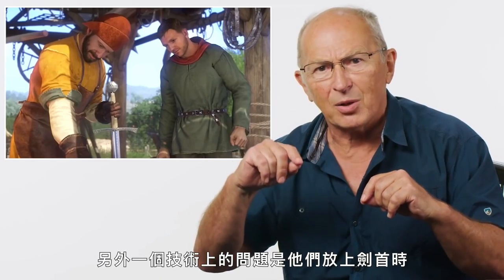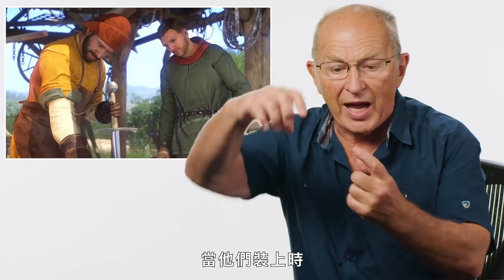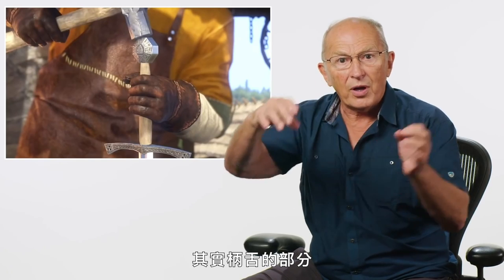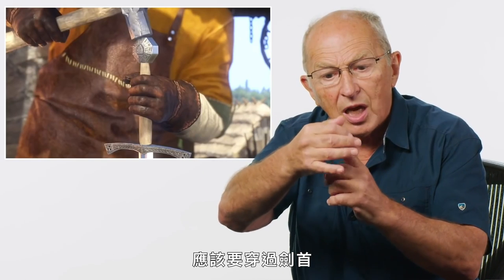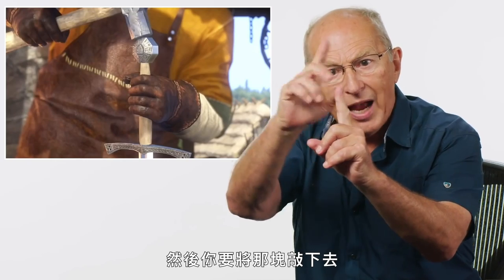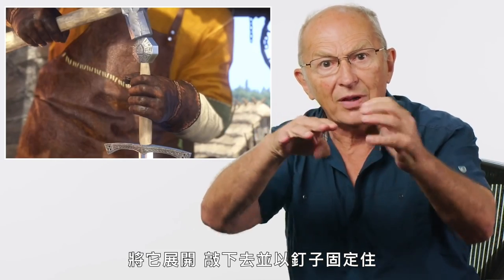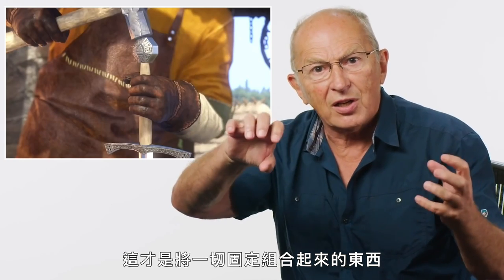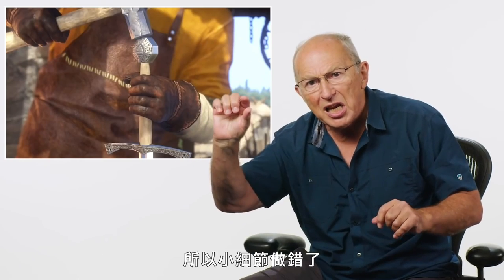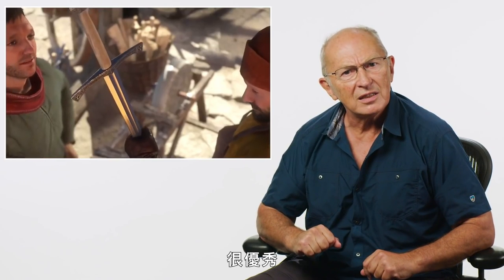The other little technical problem is when they put the pommel on — that's the bit that balances a sword at the end. The tang should come through the pommel so there's a little bit sticking up, and then you hammer that over and splay it out, peen it out, rivet it out. That's what holds everything secure. This pommel would have fallen off as soon as they picked it up. So little details are wrong, but the feel of the thing is great. It's magnificent.